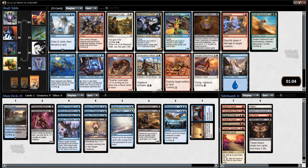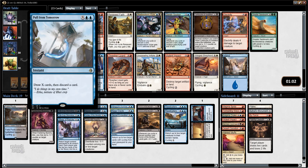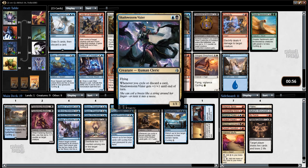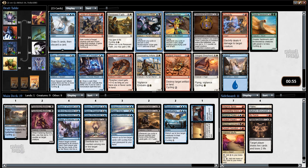I've opened some good stuff. Pull from Tomorrow is not a bomb but a card that you're very happy to add to your blue control decks. Shadowstorm Vizier is cool. Electrify if I want to be red, and then River Serpent. I'll see if I can get lucky and get two of the cards out of this pack, but I'm going to start with Pull from Tomorrow.